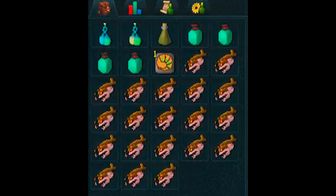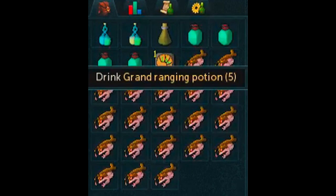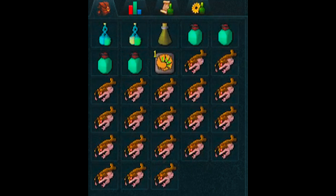In my inventory you're going to find the same thing — nothing that requires any special potions like herblore. You can buy all this stuff on the grand exchange. So you've got a grand ranging potion and a grand defense potion. I cannot stress the defense potion enough — all the time I make guides and people say they keep dying, probably because they're not drinking a defense potion.